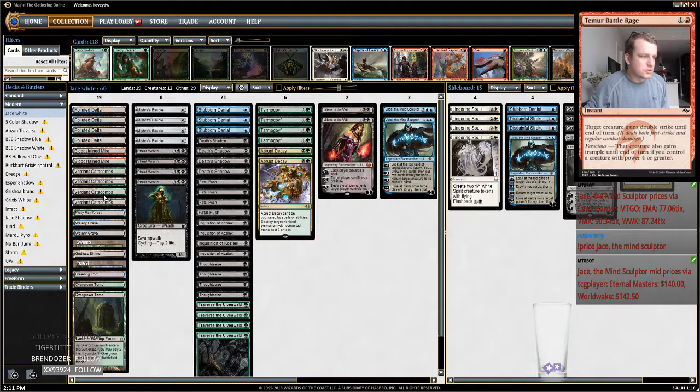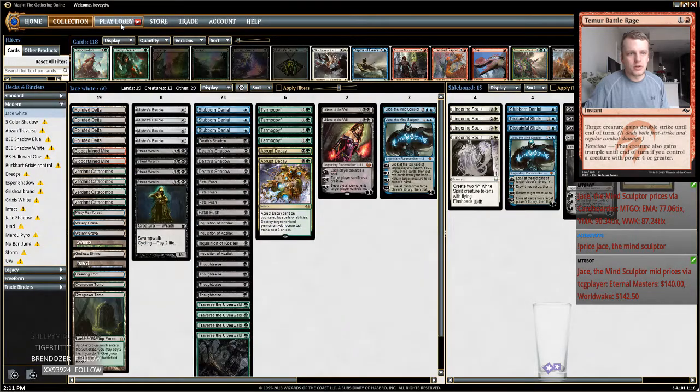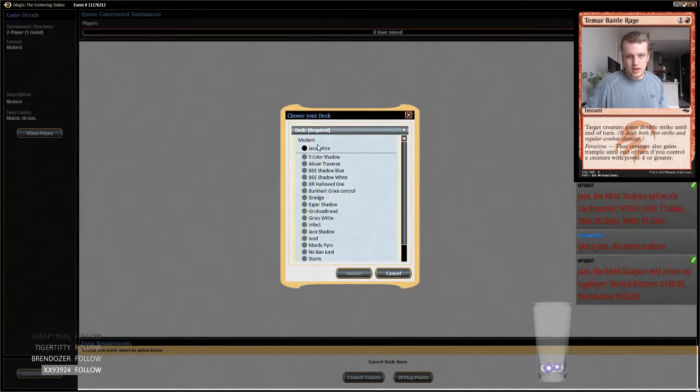Jace the Mind Sculptor, man — yeah dude, it's up there. It's the most expensive card on Magic Online at the moment. I guess I might as well jump in here. I'll go to the Play Lobby, play a two-person-er, just kind of dirtle around here, don't do anything that's really of any consequence.